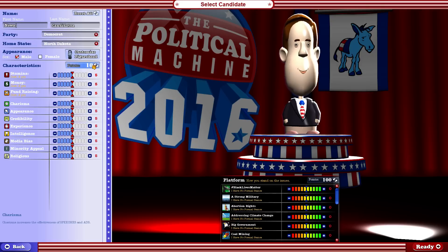It's also worth noting you've got stats. You've got 10 points to spend here, although you can also reduce your points in a category to free them up and customize your character's stats. Charisma increases the effectiveness in speeches and ads. Appearance increases the effectiveness of interview appearances. Credibility increases the effectiveness of your negative ads and decreases the effectiveness of negative ads your opponent makes.